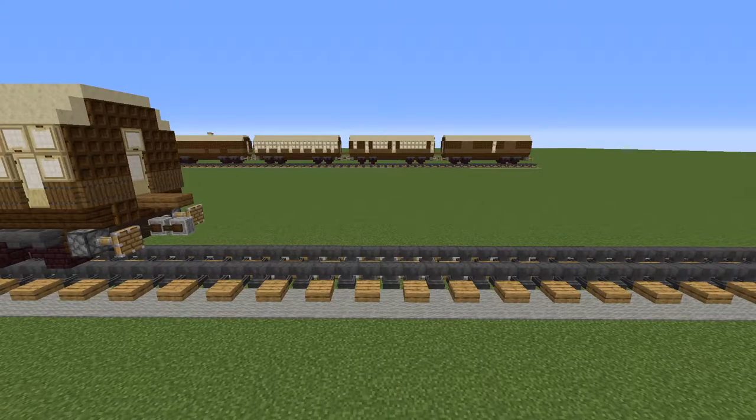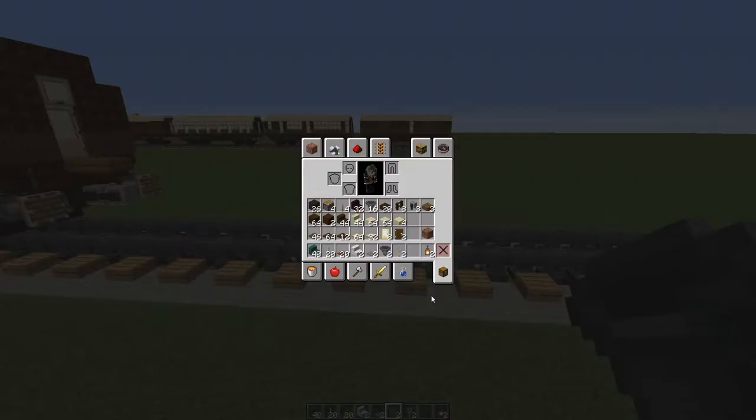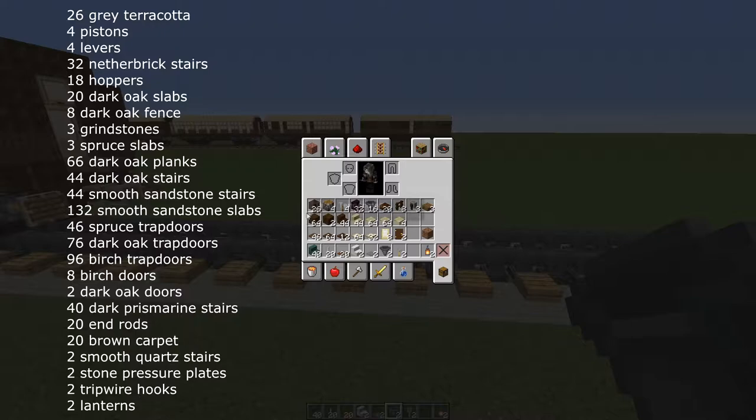To make your open first class vestibule carriage you will need the following. For the undercarriage: 26 grey or brown terracotta, 4 pistons, 4 levers, 32 nether brick stairs, 16 hoppers, 20 dark oak slabs, 8 dark oak fence, 3 grindstones, 3 spruce slabs, 66 dark oak planks, 44 dark oak stairs.